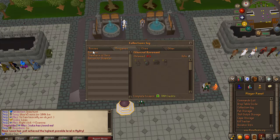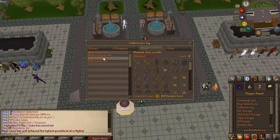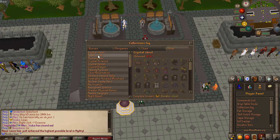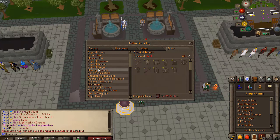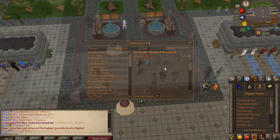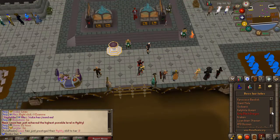Mini games include Chambers of Xeric raids, Rescue for Disaster, and barrows. You can also check clue rewards and a variety of custom chests and mystery boxes from the panel. The server still has way more content to offer than what can be covered in one video.